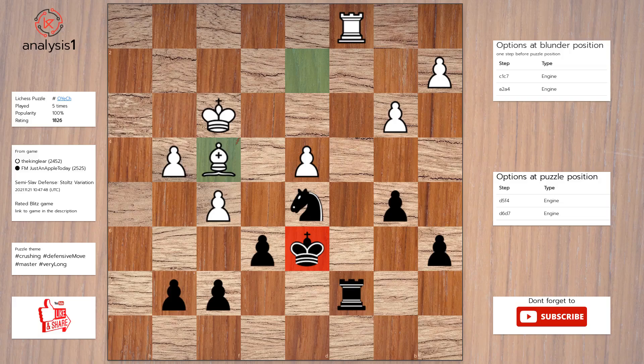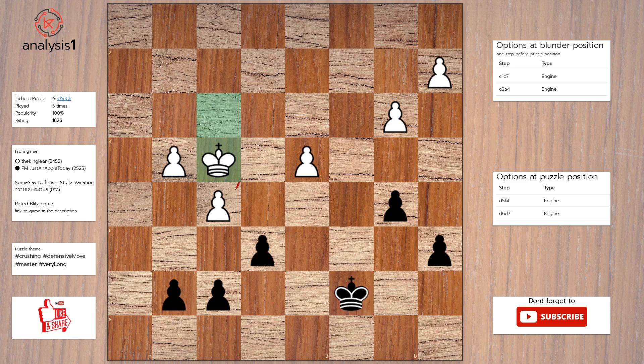Another puzzle. Puzzle position vulnerabilities are: knight takes bishop. There are no checks in this position. The best move in the puzzle position is: knight takes bishop, rook takes rook, king takes rook, king takes knight, pawn takes pawn, king takes pawn, king to d6.